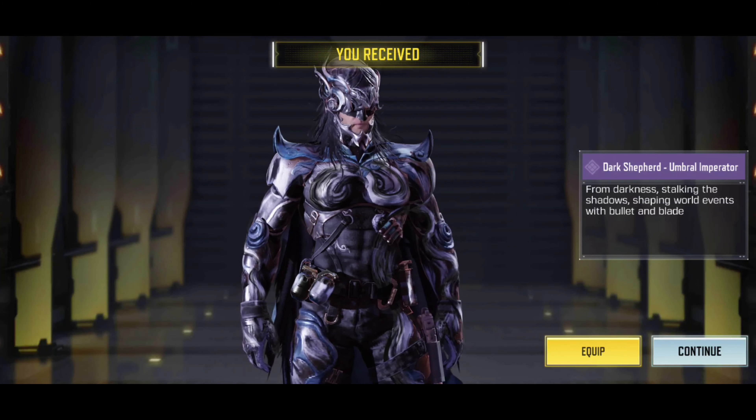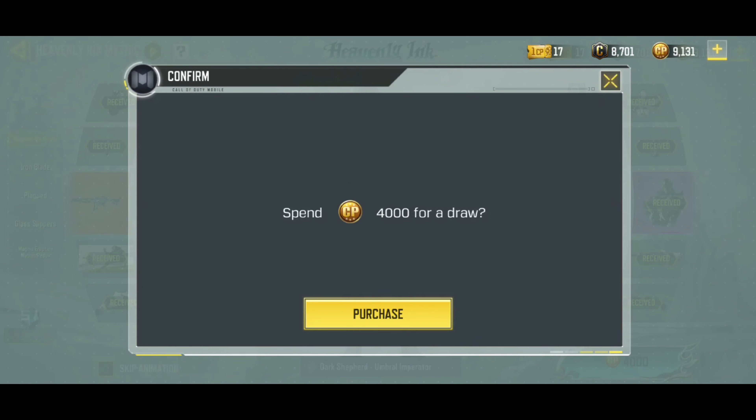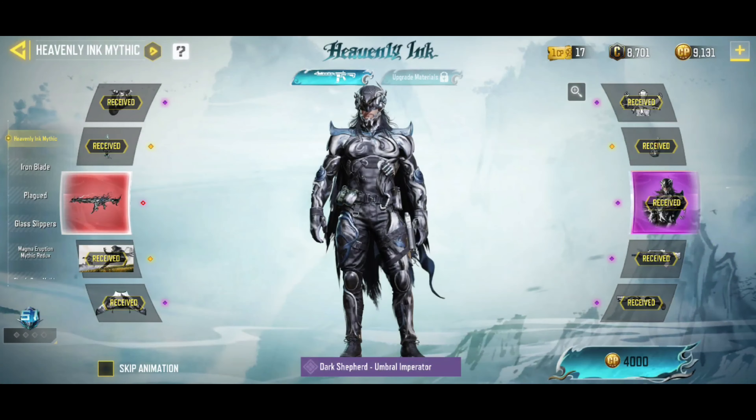Interesting — look at that. Nice looking operator, do like it, must admit. And now another 4,000 to get the gun. So that means I've spent another 4,000. Oh, here it comes — this is it. Wow, look at this animation. That is pretty impressive, isn't it? Look at that bad boy — it's a lovely looking weapon, there is no doubt about it. And I do like the fact that it's kind of dark as well. That's got a very nice dark to it.